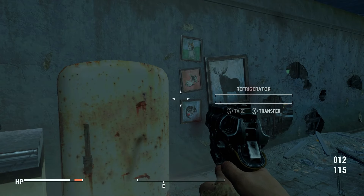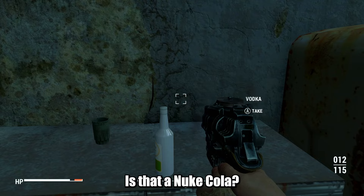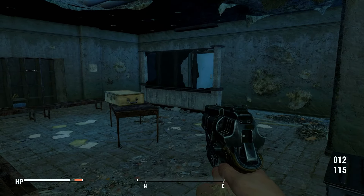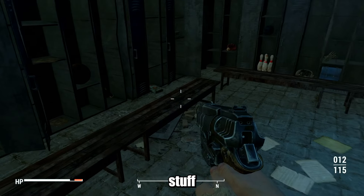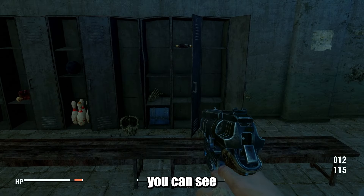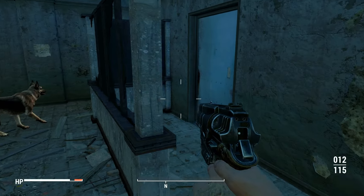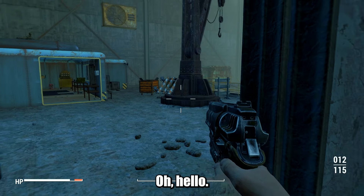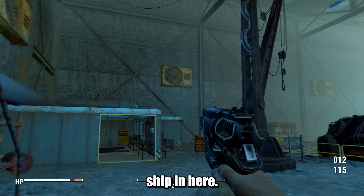I hear a voice talking. Take some cram. Is that Nuka-Cola? That belongs to me, I left it here. A room full of miscellaneous stuff — little doodads, bits and bobs, some drugs. And there's a ship in here!